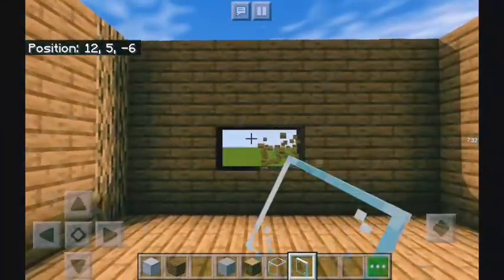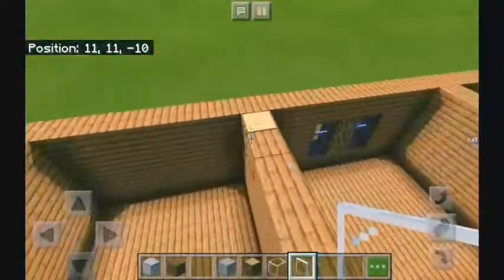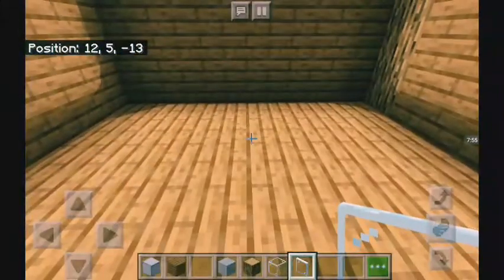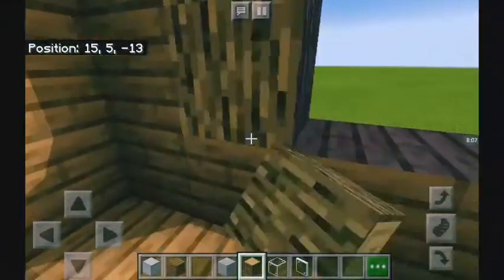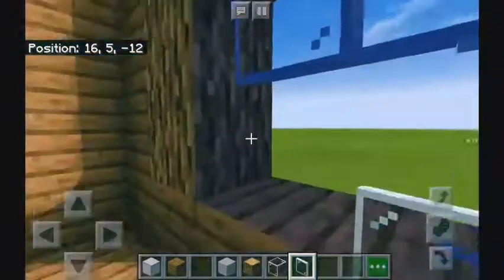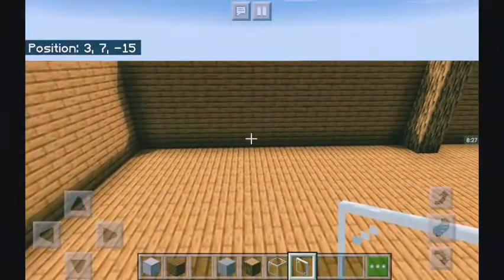In the bathroom we have a window here. It's not centered — it's more over to the left — but I'm doing a window like this because sometimes you don't follow instructions and it turns out better. This is a sliding door in the blueprints, but Minecraft doesn't have sliding doors. In the pantry slash laundry room we have a big window again. Now to go into the kitchen — finding the center right now.